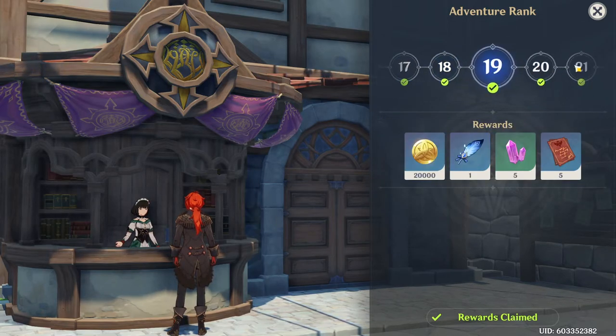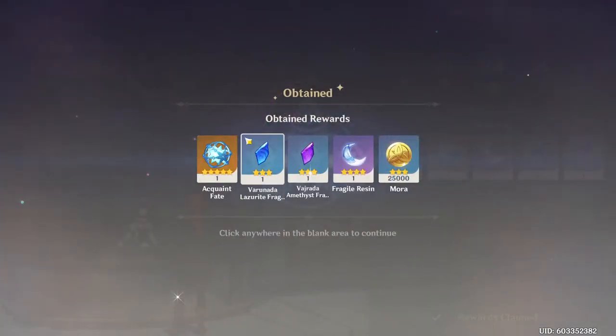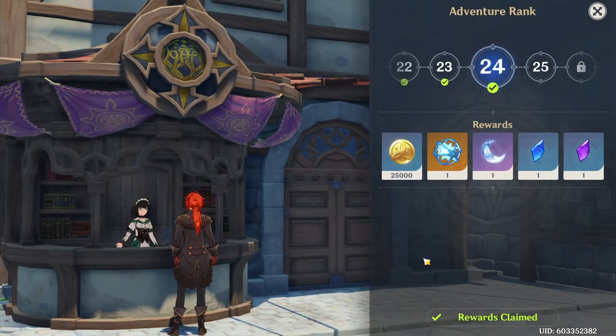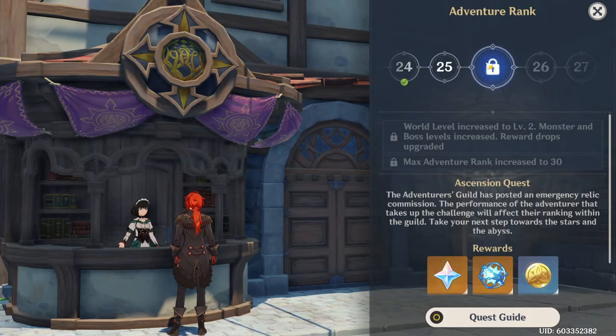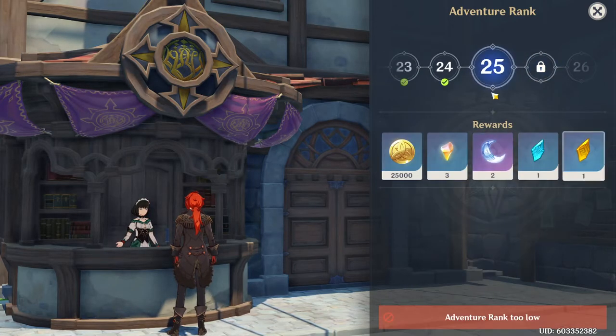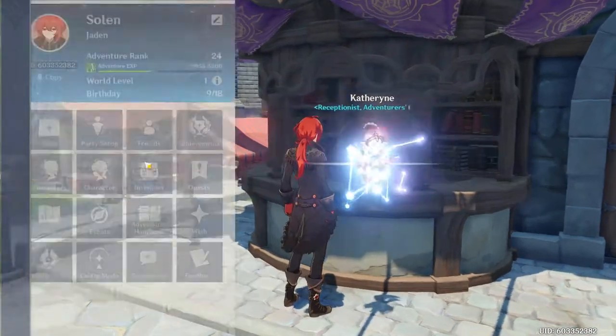After collecting these rewards, you get different materials — ascension materials, as you can see on the right. You also get Fragile Resin, which helps you restore your resin, plus other good stuff. So after you rank up, it's good to come here and collect your rewards.